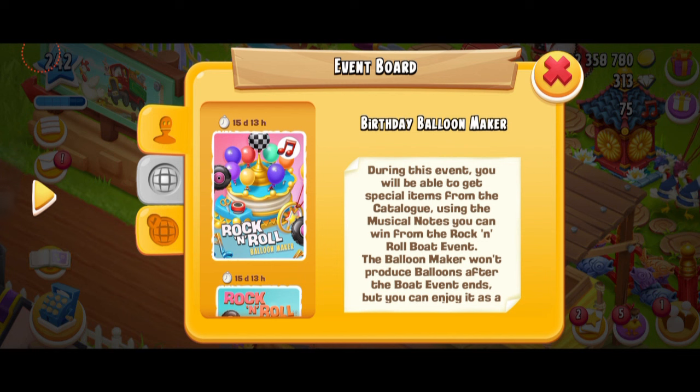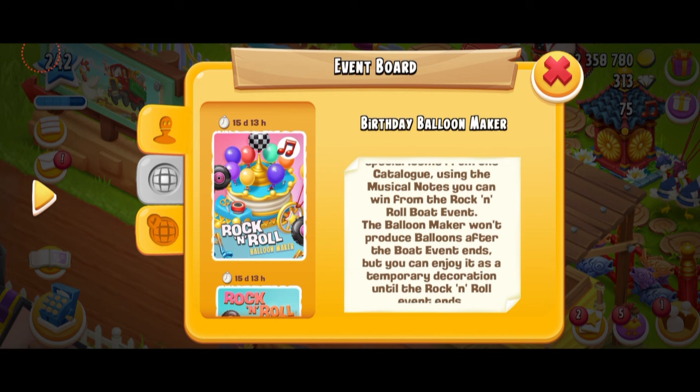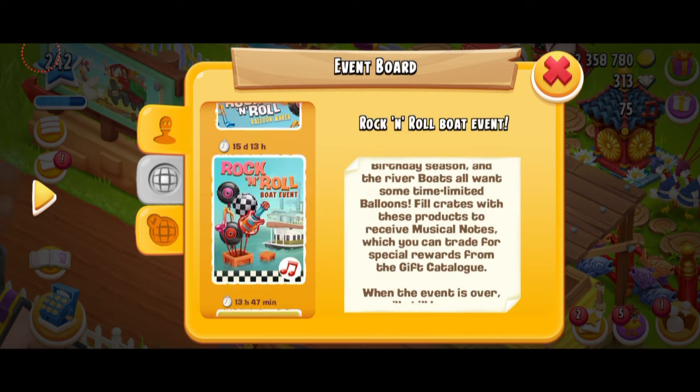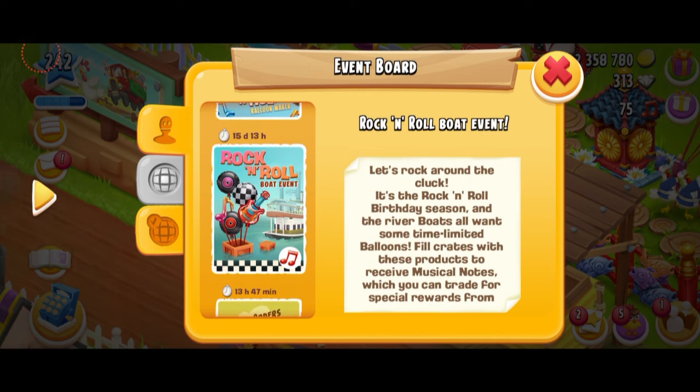Birthday Balloon Maker. During this event, you'll be able to get special items from the catalog using the musical notes you can win from the Rock and Roll boat event. The Balloon Maker won't produce balloons after the boat event ends, but you can enjoy it as a temporary decoration until the Rock and Roll event ends. That makes sense. Let's rock around the clock.